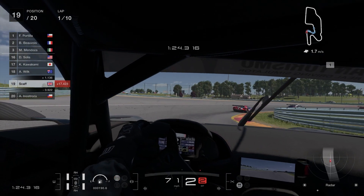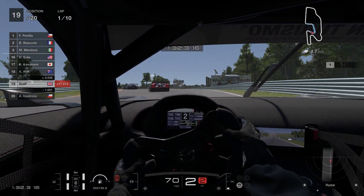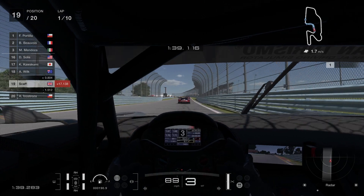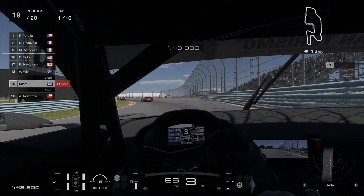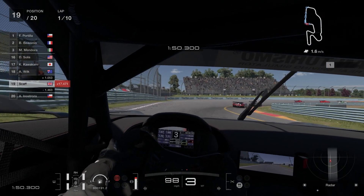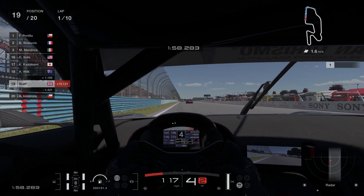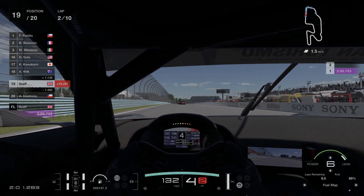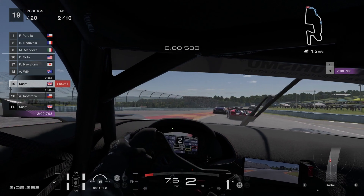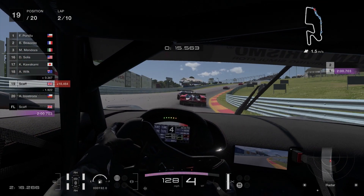Then we've got three new cars, and to say this is an odd bunch would be an understatement. We've got a Ford 1932 Roadster — effectively a hot rod conversion — the return of an icon from Gran Turismo, the Suzuki V6 Escudo Pikes Peak Special, and finally the Suzuki Vision Gran Turismo Group 3 variant. There's no real discernible theming here, and one of them is arguably just a Group 3 version of the car they released in the last update.